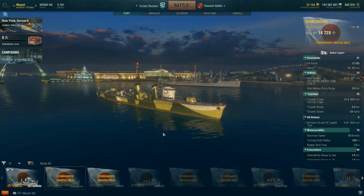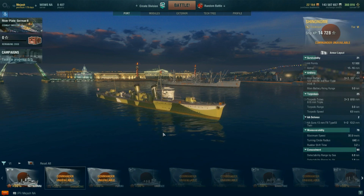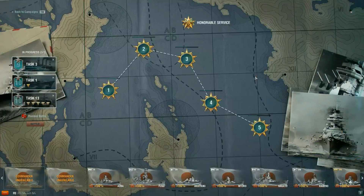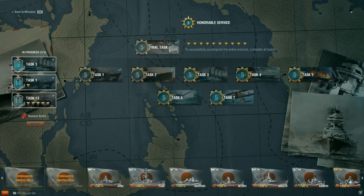What is up guys, Josh here. In today's video I'm going over the Shinonome. The Shinonome is one of the newest premium ships you can get for free in World of Warships. This is achieved by going through one of the campaigns — the Honorable Service campaign. If you go all the way through it to mission five and do the final task, you get the Shinonome as well as an 11-point captain.